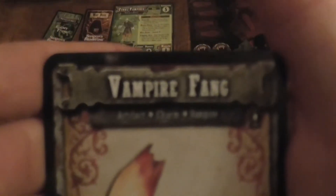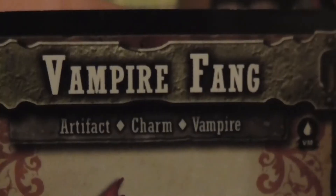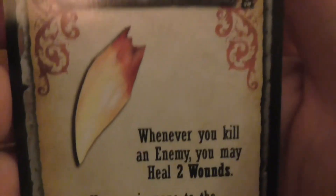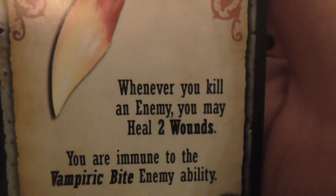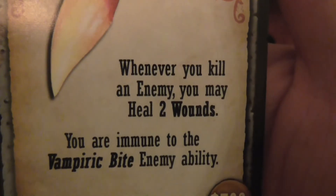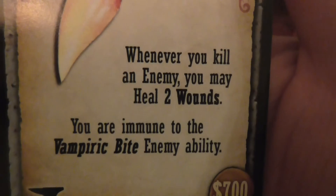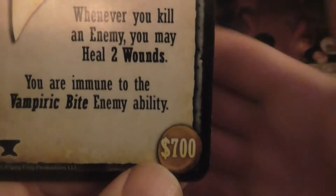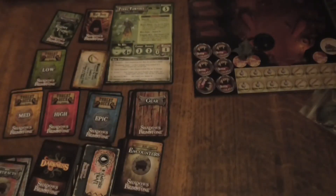Vampire Fang — artifact charm. Whenever you kill an enemy, you may heal 2 wounds. You are immune to the Vampire Bites enemy ability. Is one anvil, always worth $750.